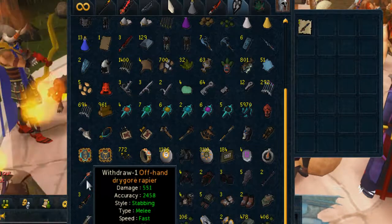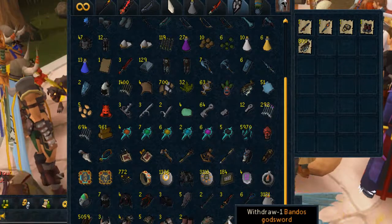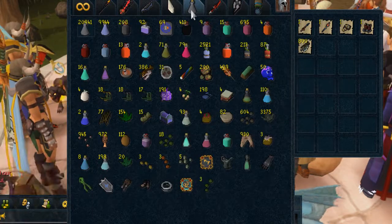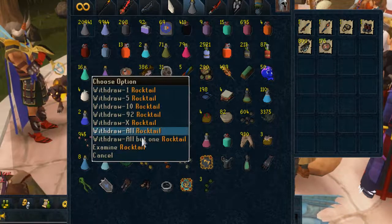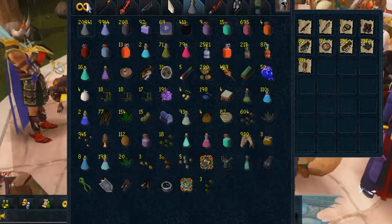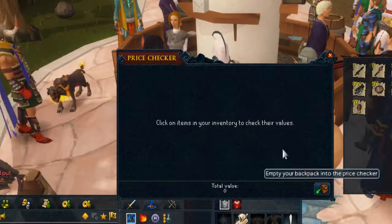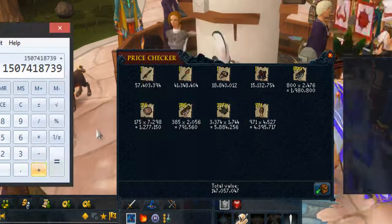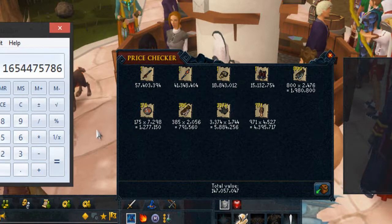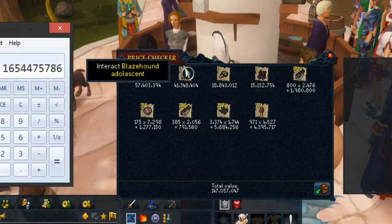Adding the drygores — I did actually repair these. Got the rocktails, rock soups, the actual herbs and other items. With everything else added, that's another 147 mil. So in total we have 1.6 bill bank — and that is pretty beastie.